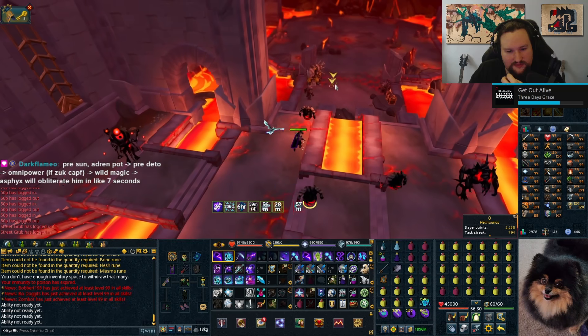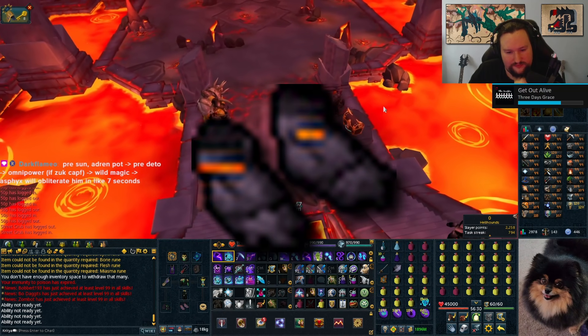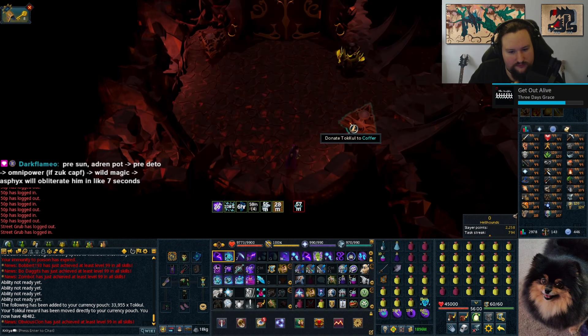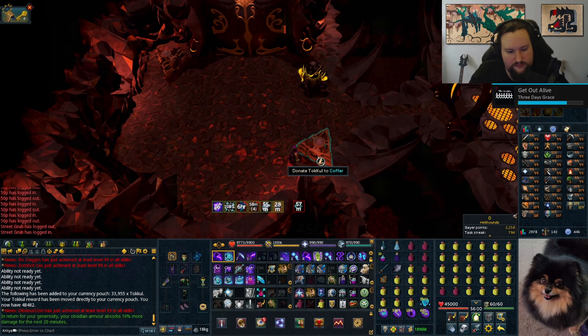The last thing to mention about the gear is the boots. I've opted to use obsidian boots here. On their own they offer a 5% damage reduction against mobs in the waves, but by going to the fight cauldron and donating Tokkul you can increase this to 15% for 20 minutes per 15k Tokkul.